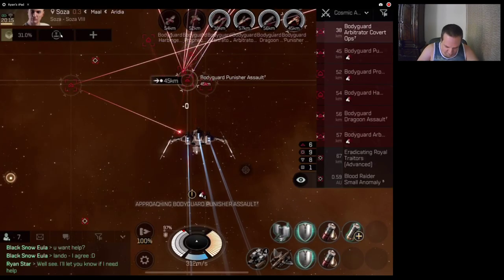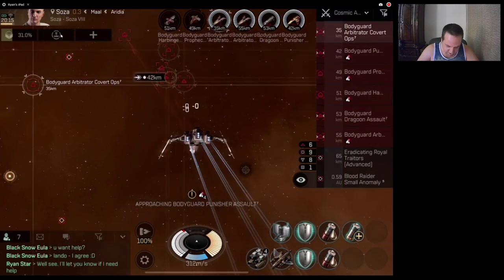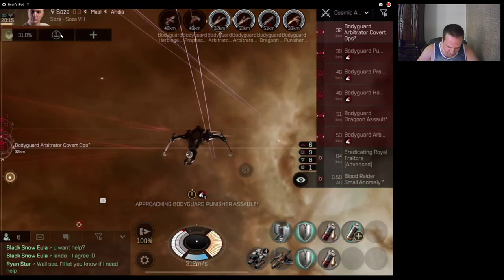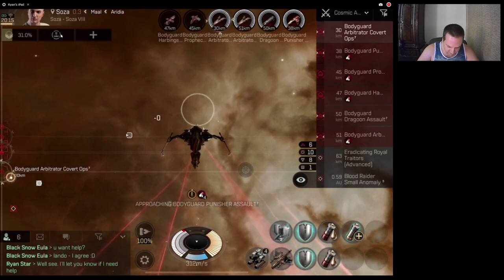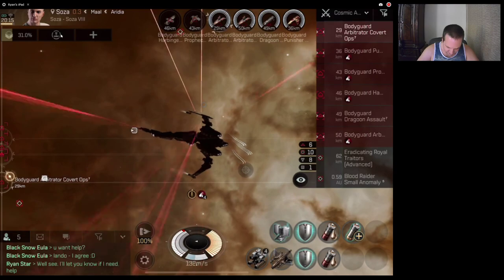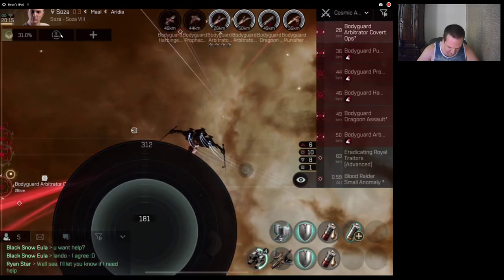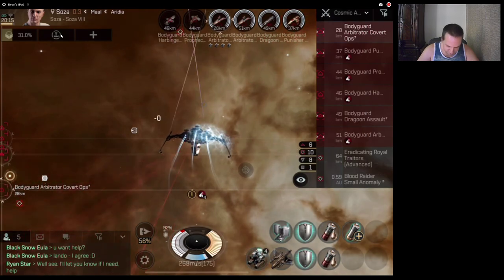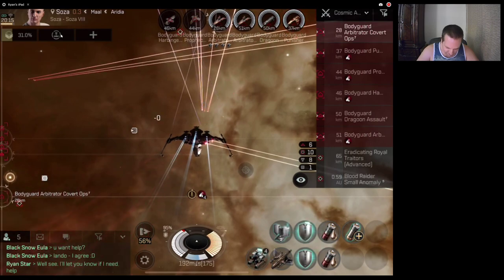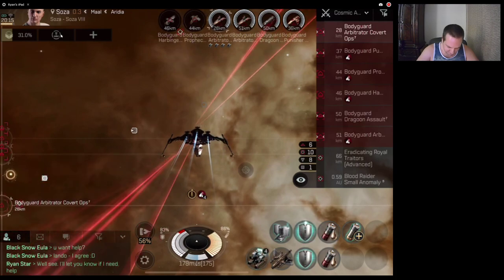I'm going to have to do this Arbitrator first because it's closing in on me. I'm just going the opposite direction, as you can see, and I'll start firing. I just slow down my speed so that I can hopefully get these ships into range of my missiles. The cap battery — how it works is anything you use your capacitor on, see how it has the lighter capacitor at 105? All of that will just be used up first and you won't take from your actual capacitor while that's being used.